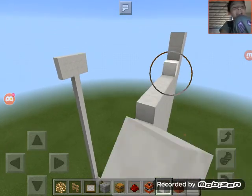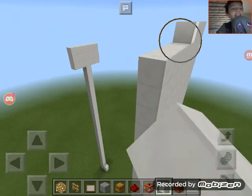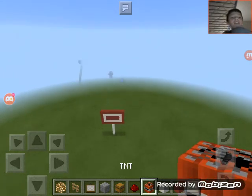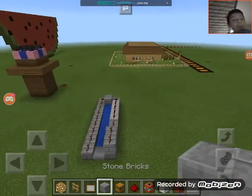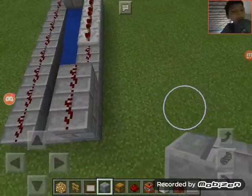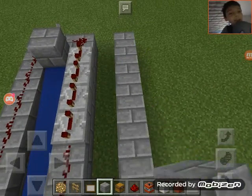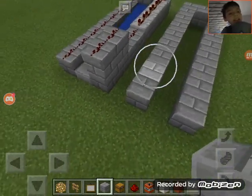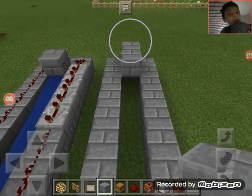Okay guys, in this video I'm going to be showing you how to make a TNT cannon. All you need to do is make an L shape — actually, not an L shape. This is nine blocks long, and then you place a block right there.